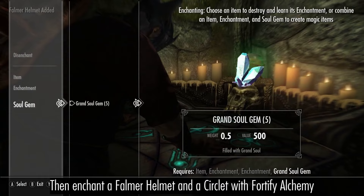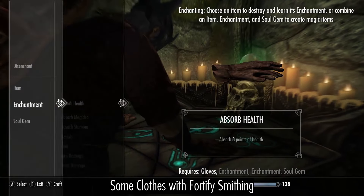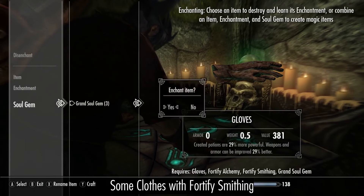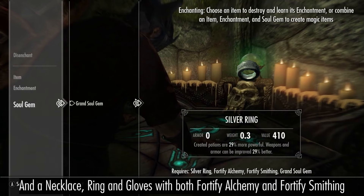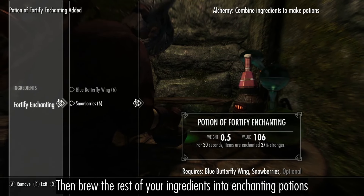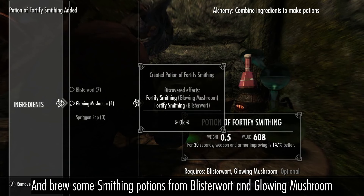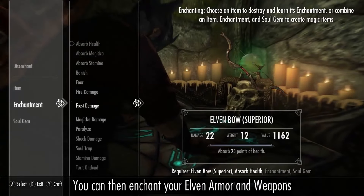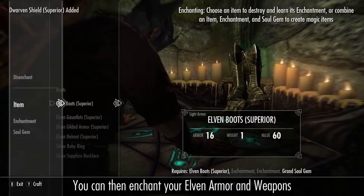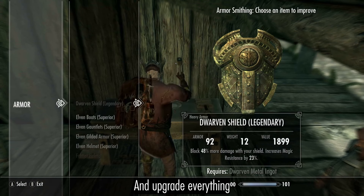Then enchant a Falmer helmet and circlet with fortify alchemy, some clothes with fortify smithing, and a necklace, ring and gloves with both alchemy and smithing. Then brew the rest of your ingredients into enchanting potions and brew some smithing potions from blister wart and glowing mushroom, or spriggan sap. You can then enchant your elven armor and weapons and upgrade everything.